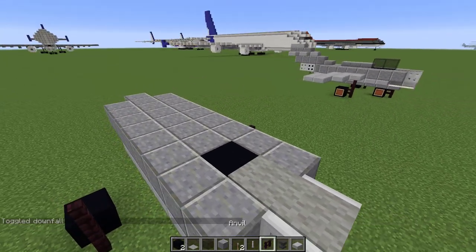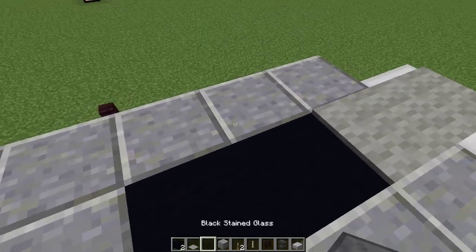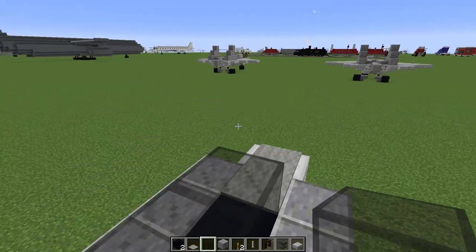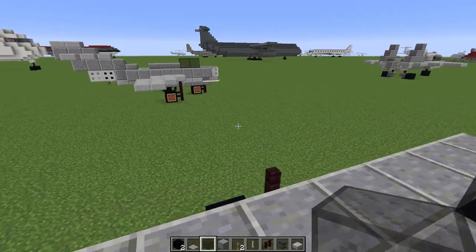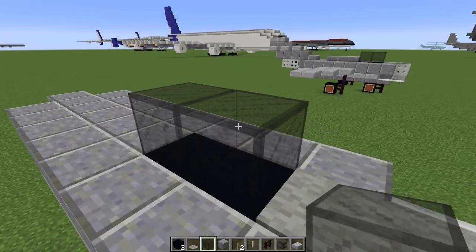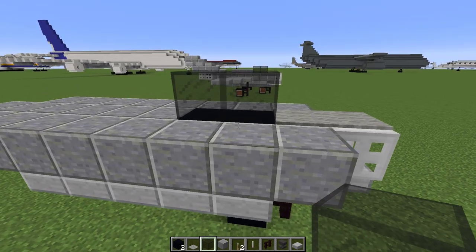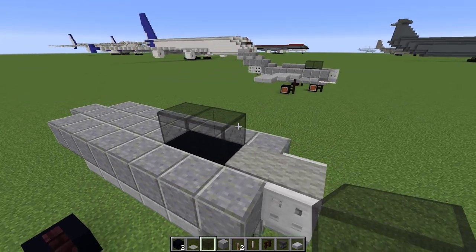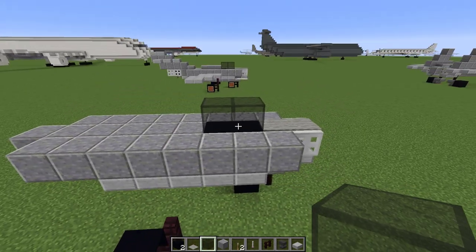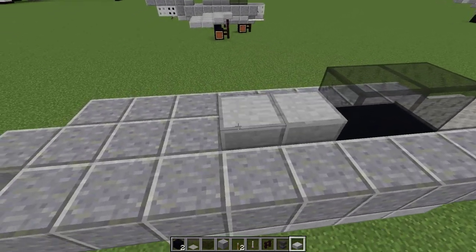We're going to add another block of black concrete there for our cockpit bottom, and then two blocks of glass. These airplanes came with a single-seater version or a two-seater version as well. This one is just a single-seater because it looks kind of cool, though actually the two-seater looks even cooler with its long canopy. But we're going to be building the single-seater today. We'll add a couple of slabs there.